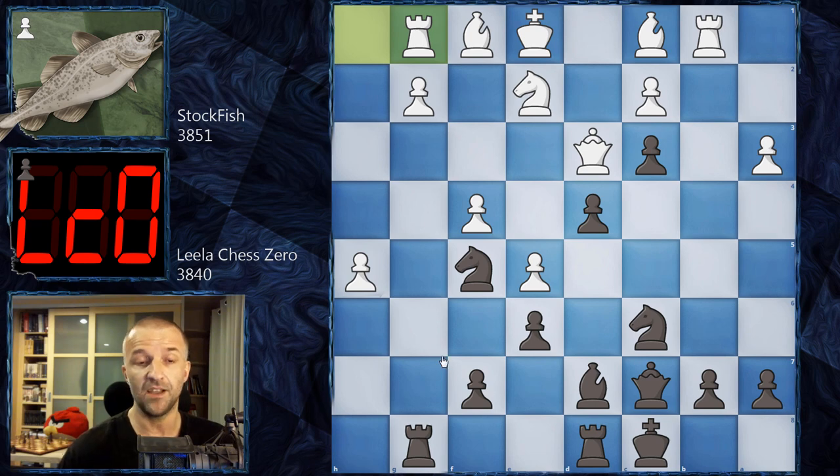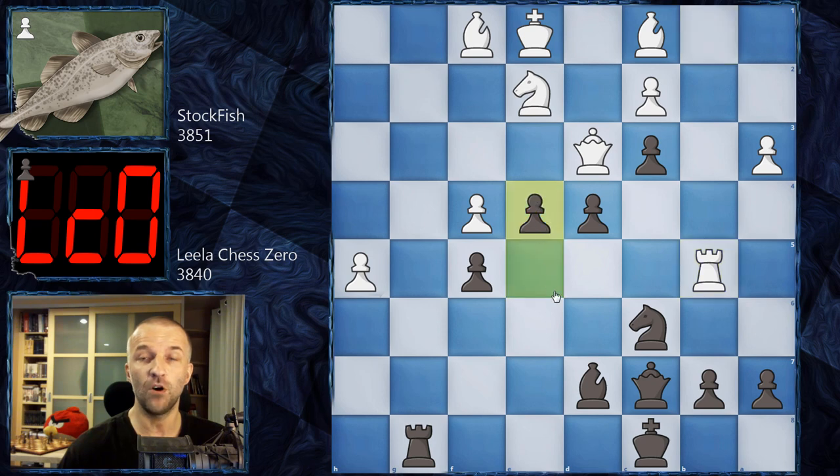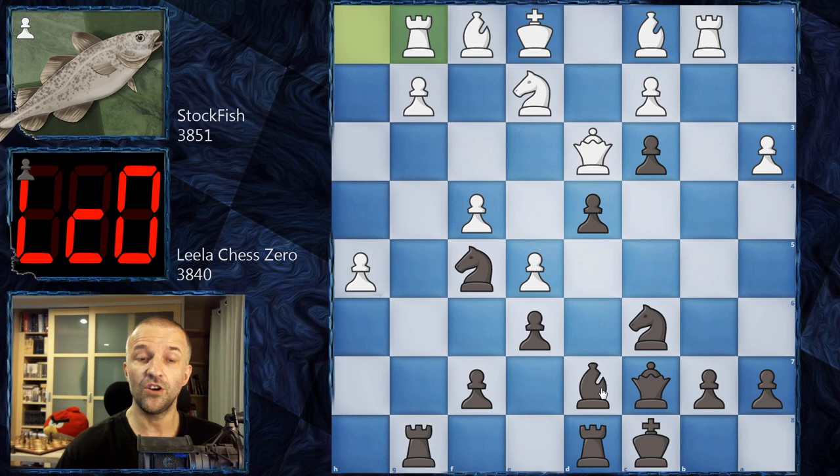Rook g1 prepares g4, and black cannot do much about it. The main human line is f6, and after g4 there's an idea to sacrifice the knight — f takes e5, g takes f5. One idea is to exchange and continue; another is e takes f5, then rook g8, rook g8, rook f5, pushing the pawn to e4. This was played a few times — white stands slightly better, but the king in the center and the pawns look pretty scary, and black has a lot of counterplay.